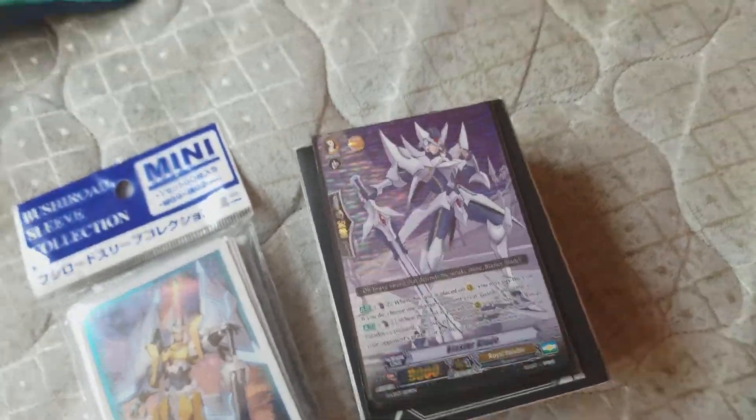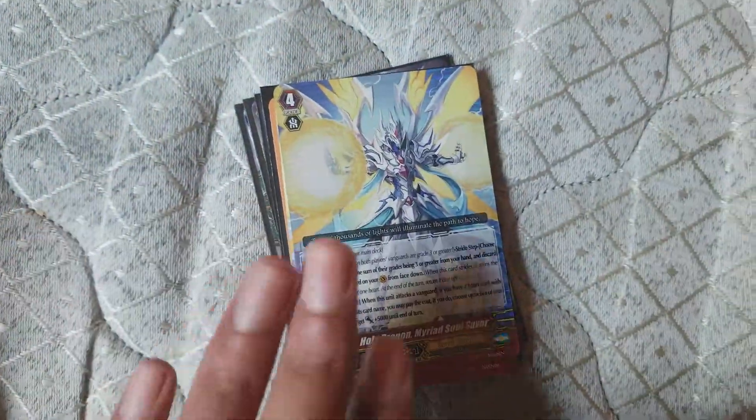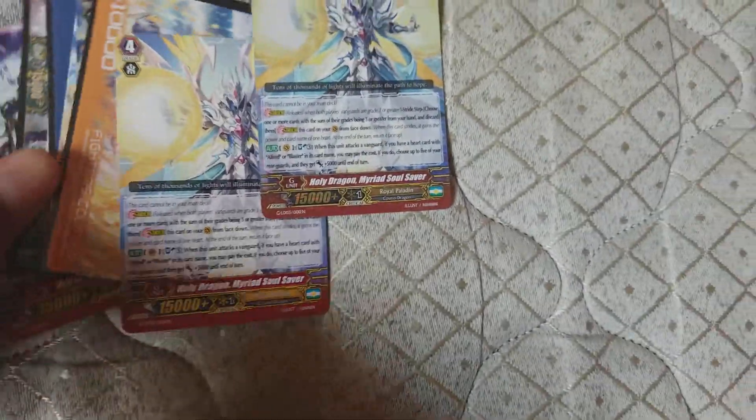Just give me a moment — that's not what I wanted, so I'll just have to deal with that for now. Blaster Blade goes back inside. So these are all the G units and other stuff I have right now.